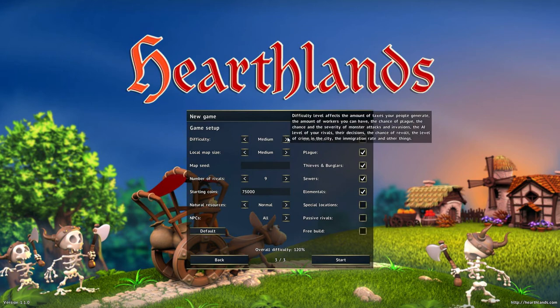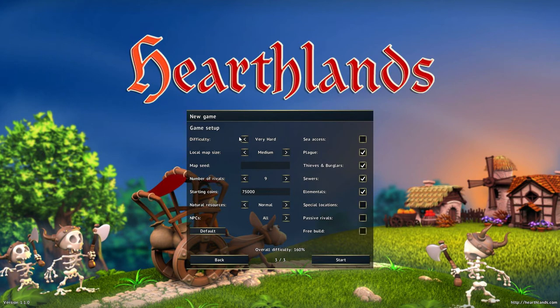Difficulty medium. Difficulty level affects the amount of taxes people generate, the amount of wars you can have, the chance of plague, the chance and severity of monster attacks and invasion, the AI level of your rivals, their decisions, the chance of revolt, the level of crime in the city, the immigration rate, and other things. I only played the tutorial — you have 20 tasks to do, there's no plague, no rivals, no revolt stuff. So I'll put it on medium at 100% difficulty.